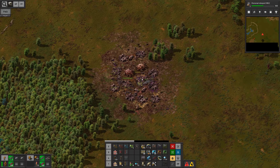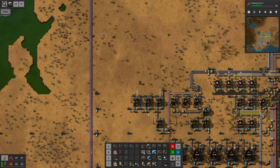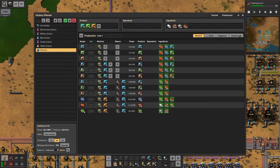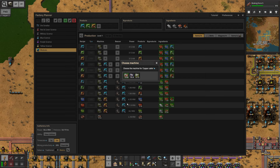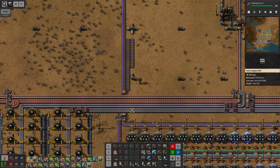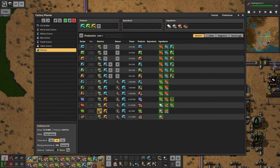At this point I really believe we should make a factory to automatically produce the modules — I do not want to craft them in my inventory, they take way too much time. We can get away with one machine per module if we add the right amount of beacons and modules. Moreover, we will have to produce the electronic circuits. I'm thinking I'll extract some copper and iron from up here, then start the contraption by making the necessary circuits. I'm gonna need a whole bunch of assembling machines and beacons.